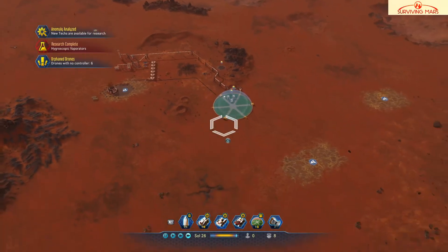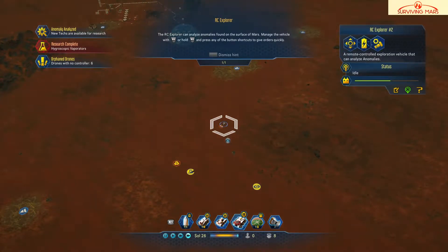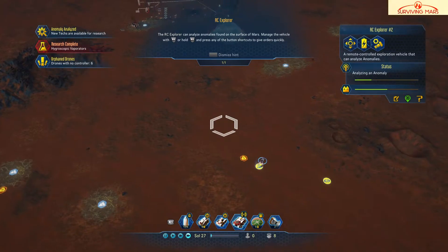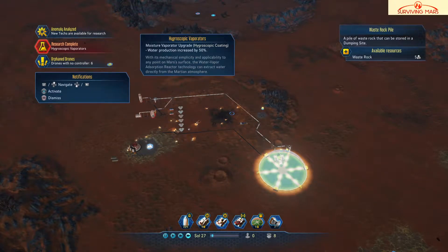I hope it does what I want because I didn't even tell it to bring back passengers. Let's check out this explorer — it's exploring the anomalies around here. I really hope — because last time we sent off the rocket we had to select what we wanted it to do, but this time it just left without asking. The rocket is at 21 percent. We'll just wait and see what it brings back — be right back guys.